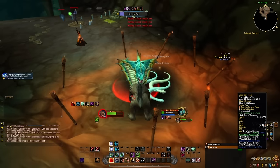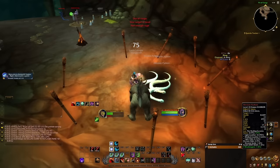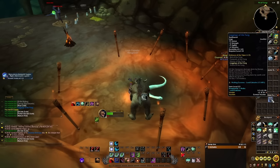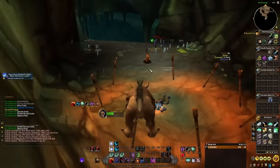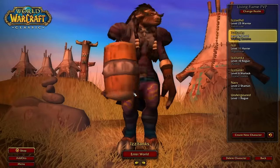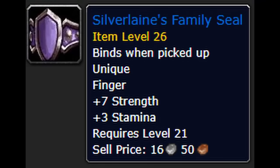He also has a belt that's pre-raid BIS for Warriors, so you can sell that to Warriors waiting at the entrance using group loot. After skimming those snakes — I got the pants, by the way, which are pre-raid BIS or even BIS in the first phase. After killing the boss, lock out on one of the candles, and when you log back in you'll be at the entrance. Run out and reset the instance for your second run.